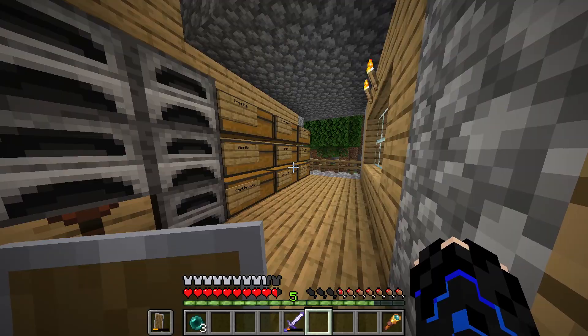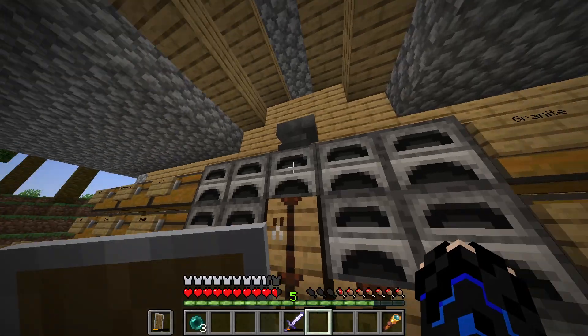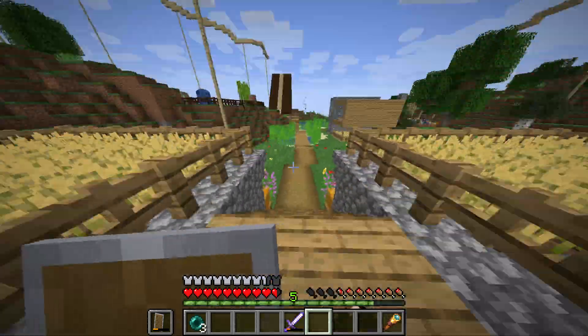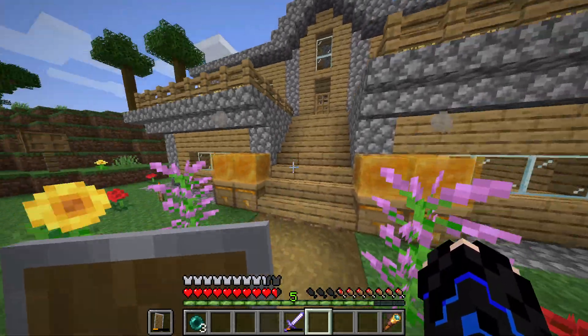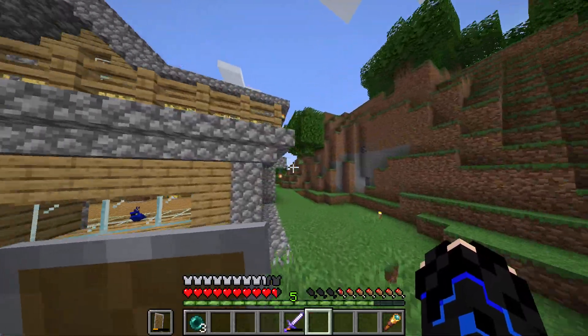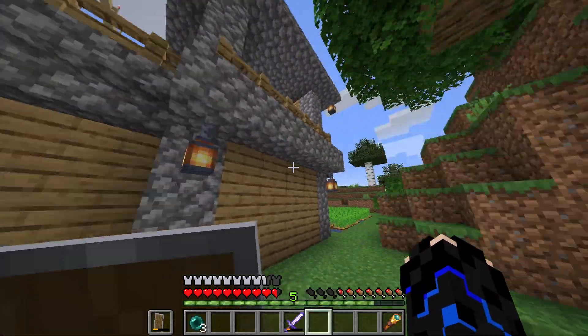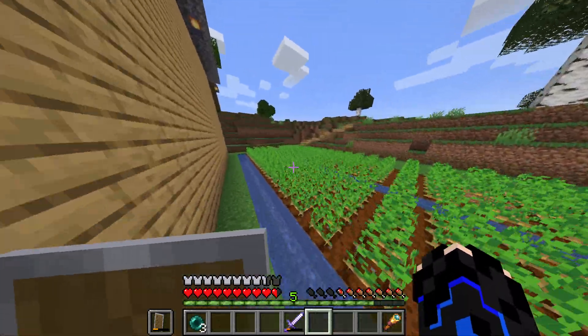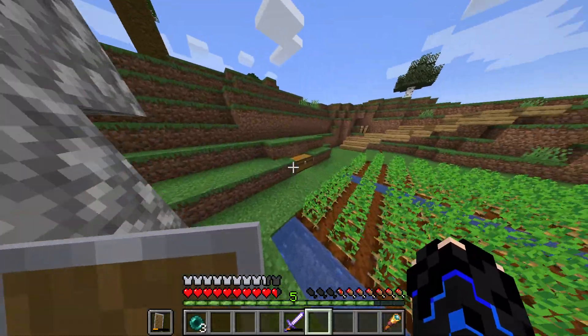Upstairs I got the furnaces and the anvil — I just added that. I got honey, and if you go around the house we got lanterns. Back there we have my farm.